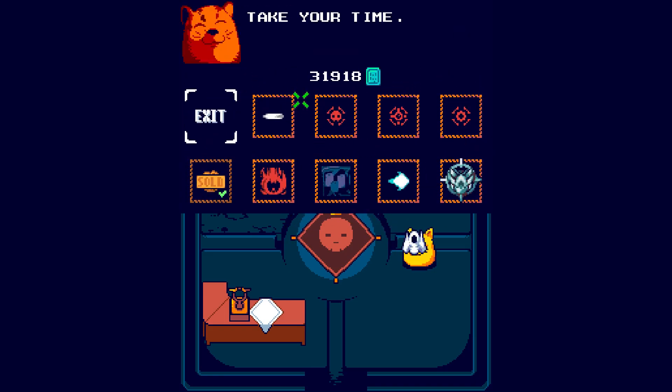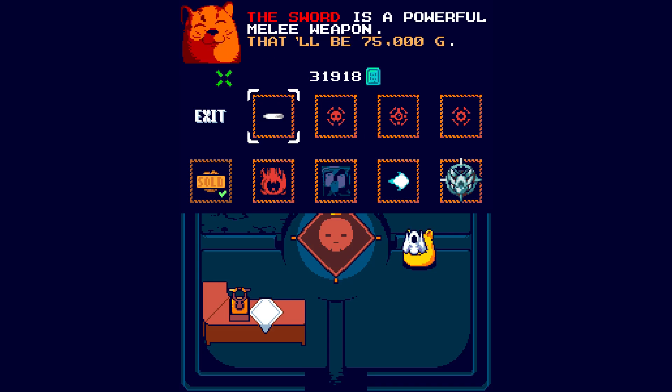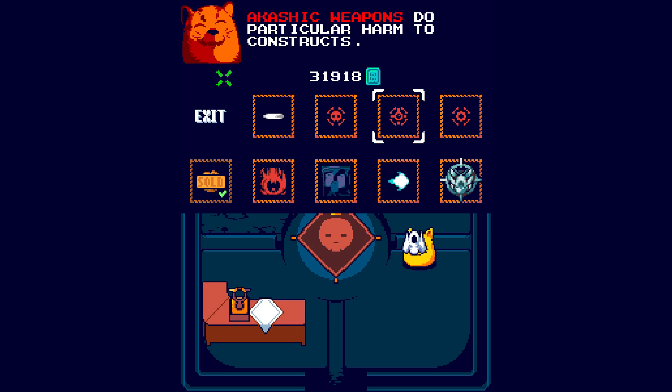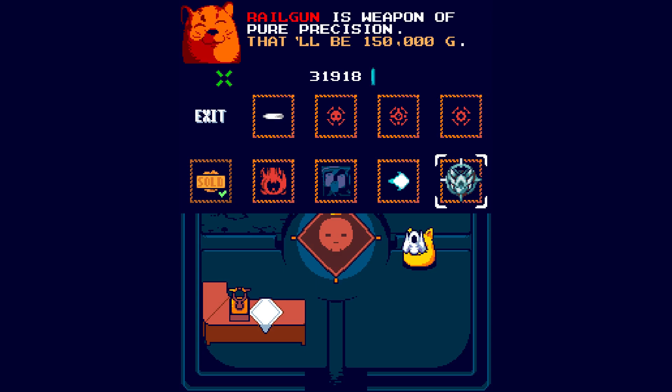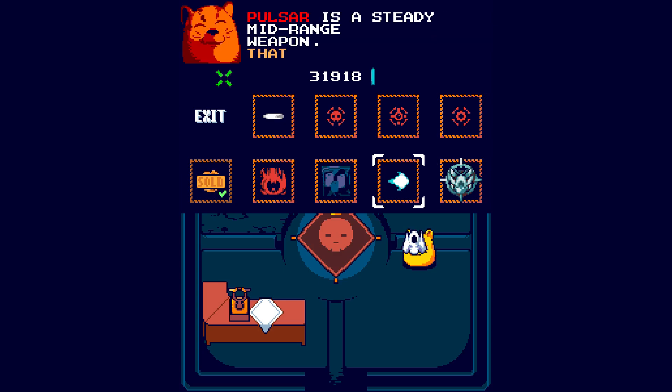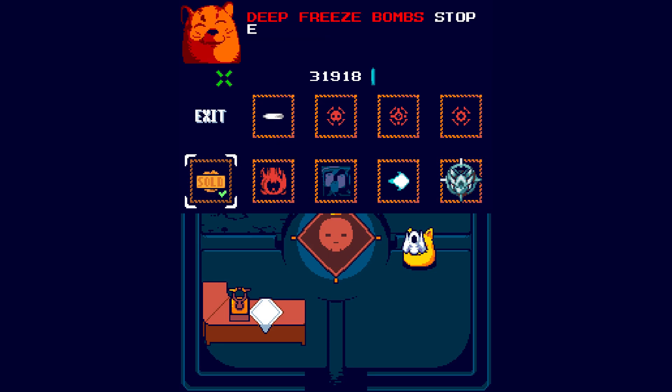What's in the shop? I've got honours - consecrated weapons. I can't afford that. Items cost 30,000 to 40,000 Gs. That's very expensive. This guy's a ripoff. Deep freeze bombs available but we can't afford anything.